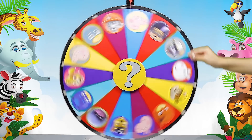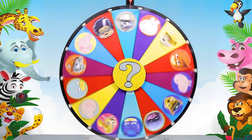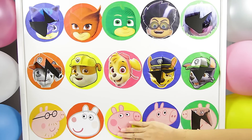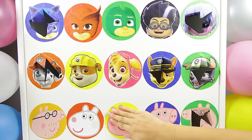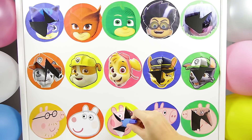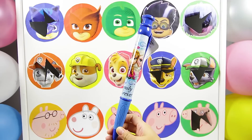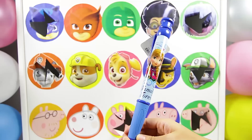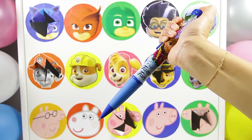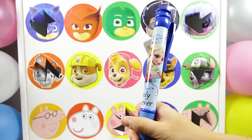Let's give the wheel another spin and see which character is next! And it's Peppa Pig! I'm sure Peppa Pig left a really cool surprise for us! Let's check it out! OK Peppa, are you ready? 1, 2, 3! Wow, it's a really huge Frozen pen! So cool! This is the biggest pen I've ever seen! And it has a picture of Anna and Elsa on it! Let's see how you write with it! Thanks for this nice pen Peppa!